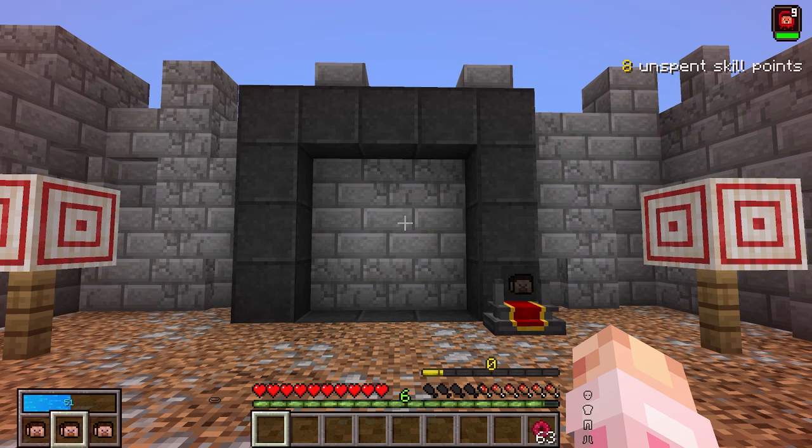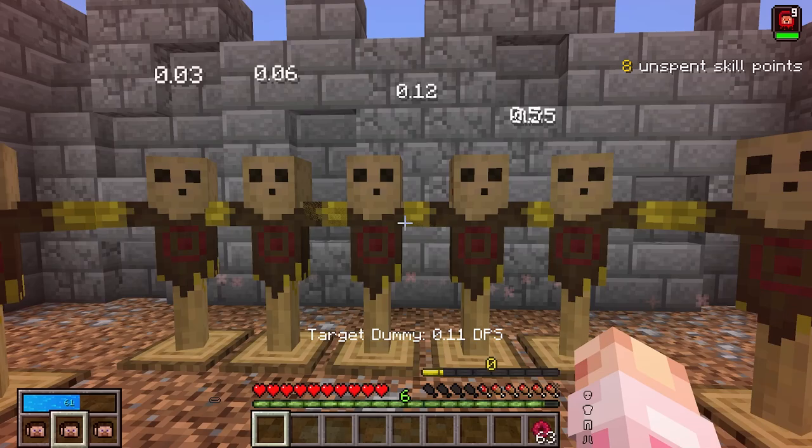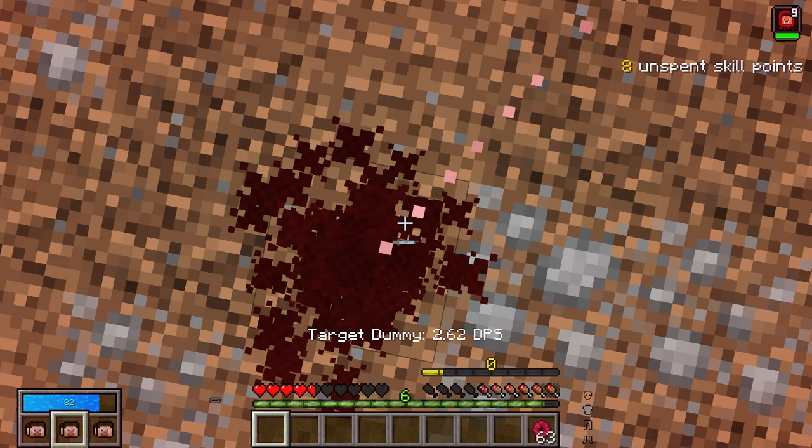You'll see that the effect is still there. In the upper right I have my effect marker, but I also have 8 unspent skill points and my mana is regenerating. And lo and behold, when I slap these dummies around, they're still chaining.